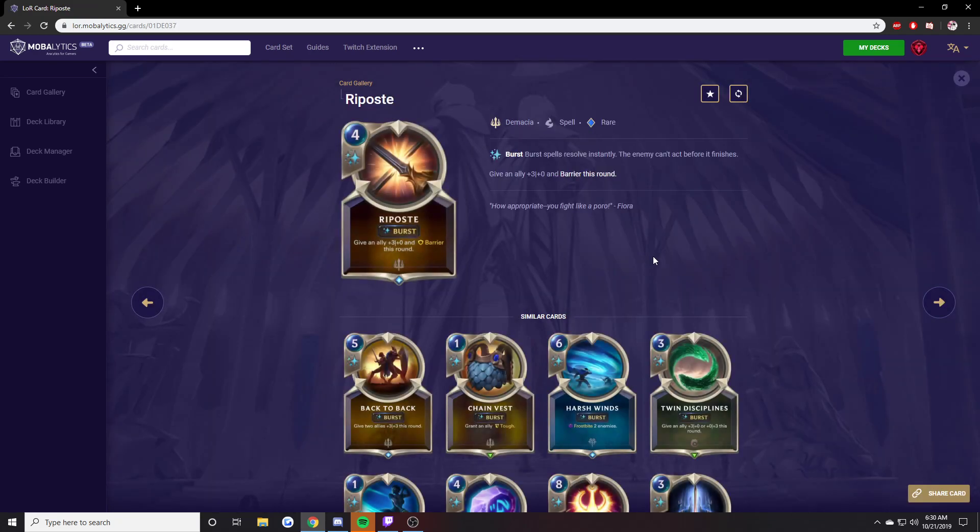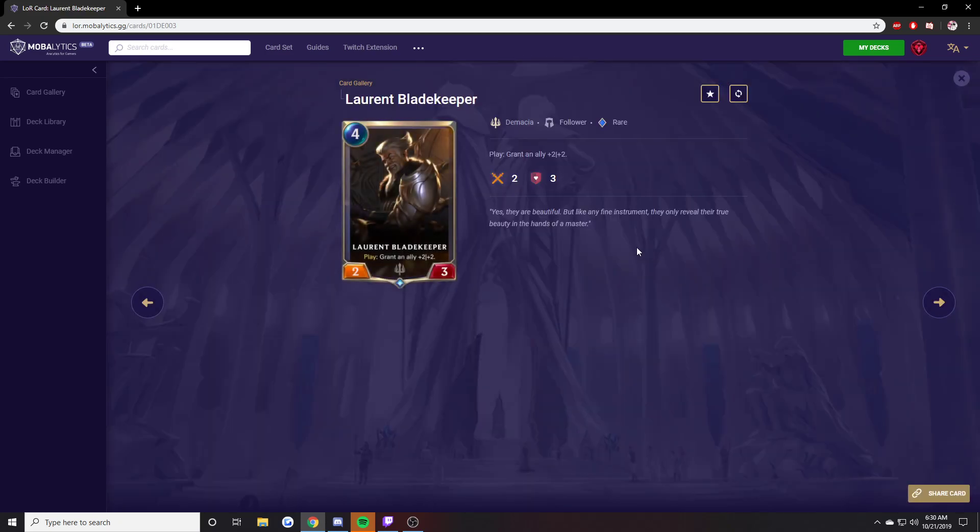Riposte. Very good — mostly used in the Fiora-Shen deck. Very annoying when they have like 3 of these along with Barriers, Twin Disciplines, and a bunch of buffs. Very good card. Lauren Bladekeeper — pretty good. A lot of people played this card. It grants an ally that's pretty weak — like an Ezreal, which is a 1-3 and not that hard to get rid of even with Elusive — a buff turning it into a 3-5, which on the other hand is very annoying to get rid of. This buffs your important low-health, low-power minions. I think this card is fantastic — not a must-take, but still really good.